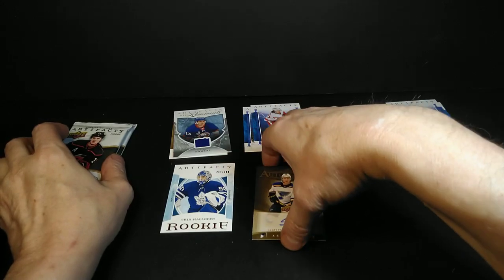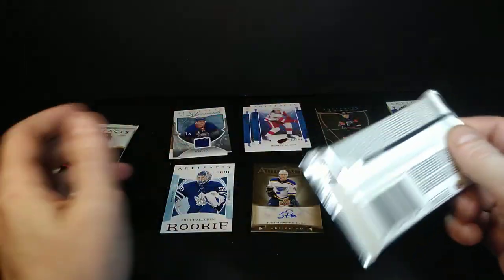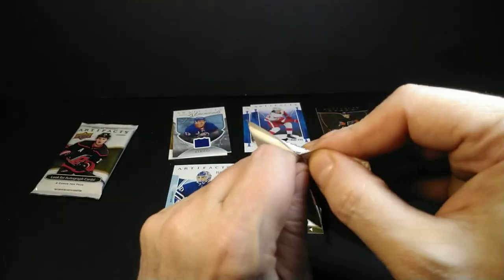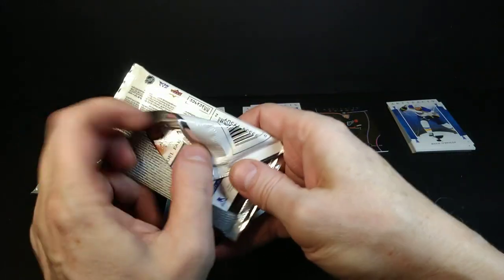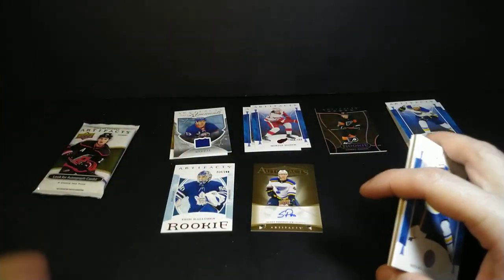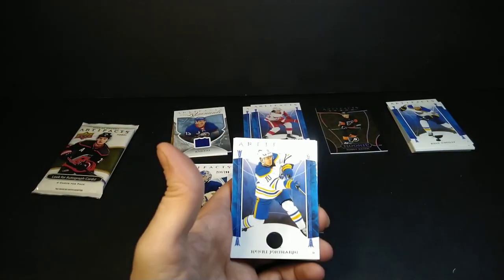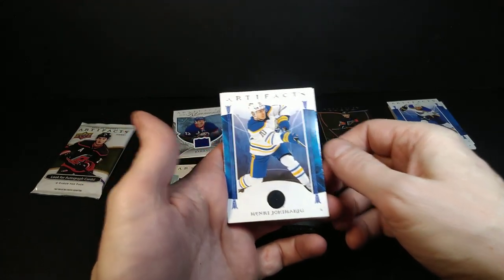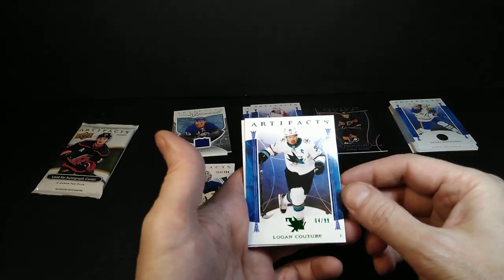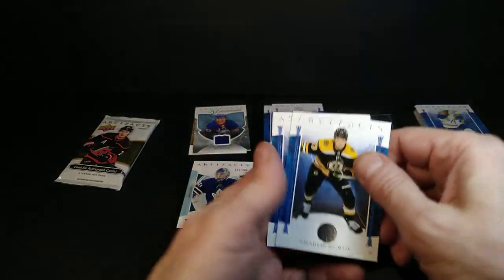So many cards from the 90s too where you get a hit and there's nothing on the back — if you only look at one side at a time I guess that's all they're thinking. There's just a lot of wasted space on a lot of card backs. Anyway — Henry Yokiharu, Logan Couture numbered out of 99. Okay, so I guess that's the big hit in the box — not so big, numbered out of 99. Charlie McAvoy and Joel Farabee.